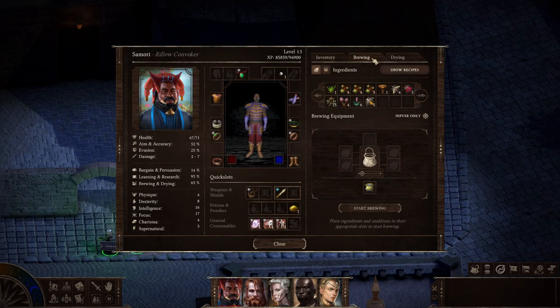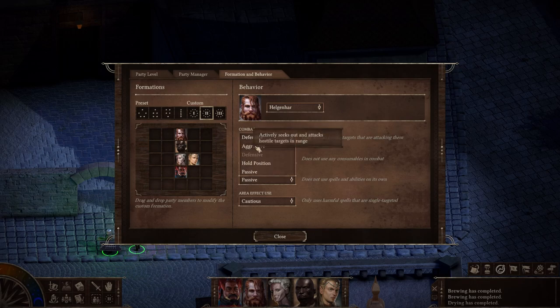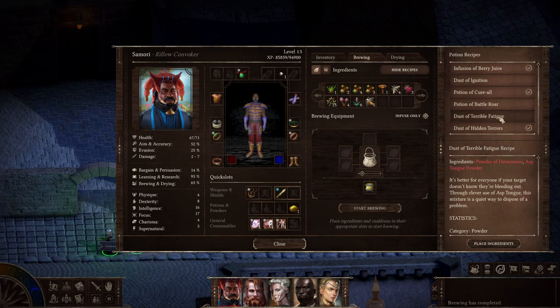The crafting system is called brewing and drying, which means you can create potions and powders. Potions are used by your party for healing and to provide specific buffs. Most powders are used to place buffs or do direct damage on enemies. What I like about this system is you can set your party members to automatically use potions and powders — seeing your tank pull aggro and then throw a powder that sets enemies on fire is really satisfying. The issue is the system is way more complicated than it needs to be. You can get recipes copied into a crafting menu, but the list only shows ingredients and the name — it doesn't show what the potion or powder actually does.